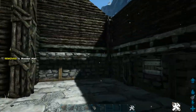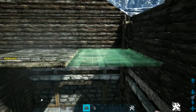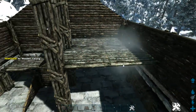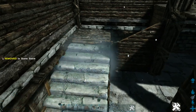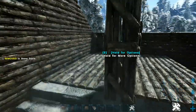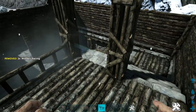Now head inside and in this back right corner, go ahead and place a wooden ceiling. Add another one right here and then two more in front of those just like this. Then place a stone stair to fill this in right here. Go ahead and do that again right here. Then come up top and place a wooden railing on each of these ceilings right here, and one more right here.